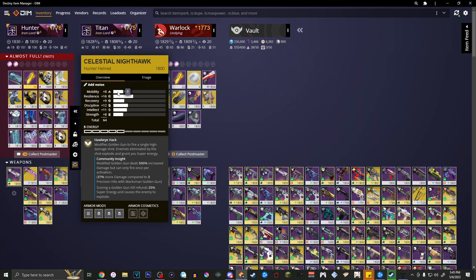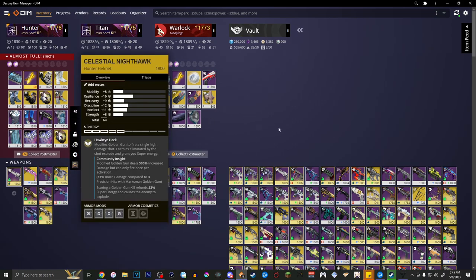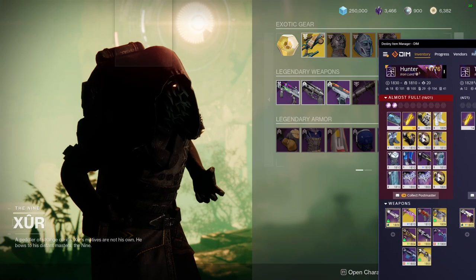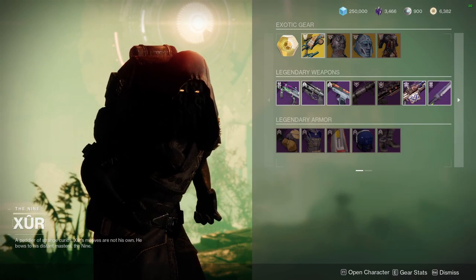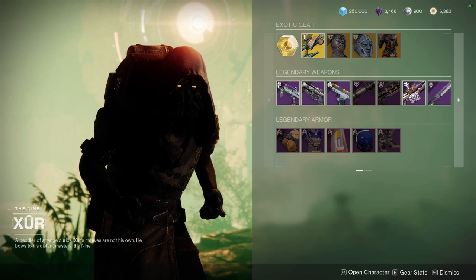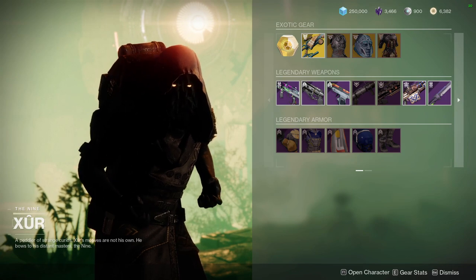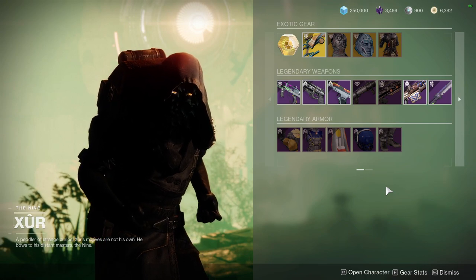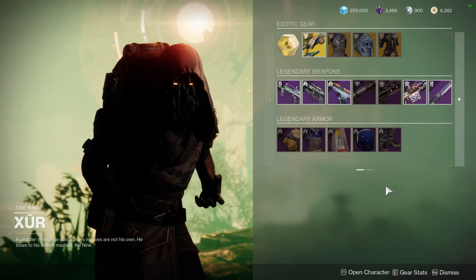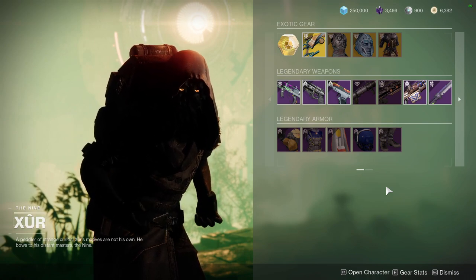It's kind of hard because 16 Resilience is going to be nice and 9 Recovery would be nice. My only problem with Celestial Nighthawk — and this also really does apply to Eternal Warrior as well — is just the fact that these are not exotics I'm going to put on forever. These are just going to be ones I swap to when I have my super and I'm about to use them. Let me know what you guys think and what you guys are going to be picking up. I have a lot of the stuff they showcased already, so I'm not going to be picking much up.